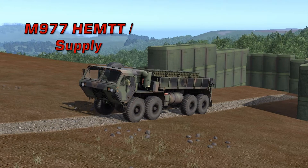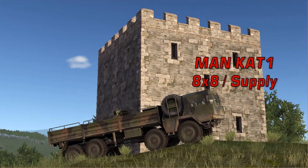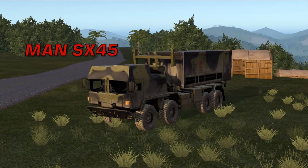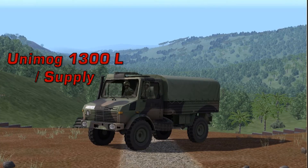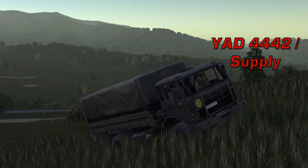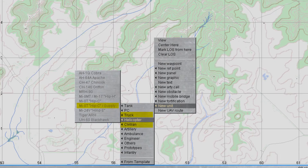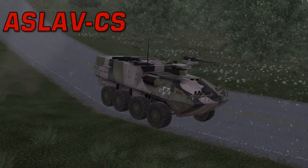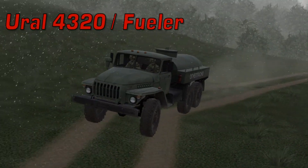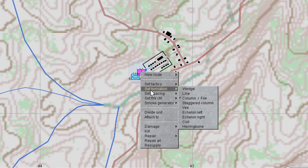Additionally, supply vehicles will resupply ammunition and repair most damage to other vehicles within a radius of about 75 meters, provided that the vehicles are not under attack and have been sitting still for about a minute. Resupply and repair will then begin, although it will take some time before they are completed. Fuel vehicles will refuel other vehicles in the same manner. Some fuel vehicles can refuel two vehicles at a time, while others can refuel only one at a time.